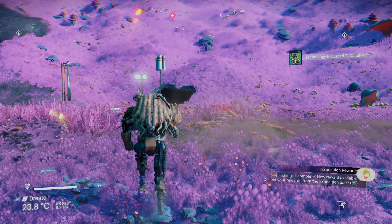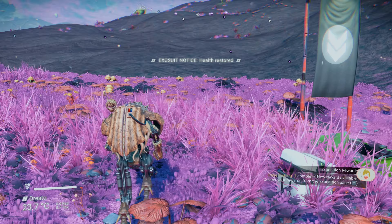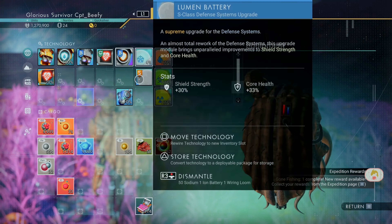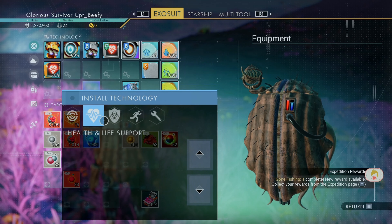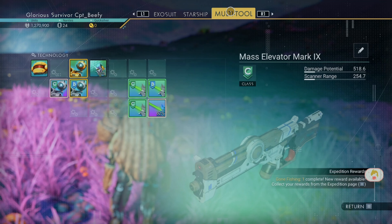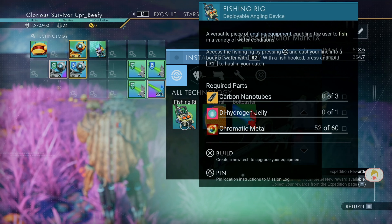Press triangle. R2 — hold R2 to hold on your catch. Alright, let's check that out. Let's see — this is it. Oh, it's probably on the multi-tool. Hold on. Yep, there it is.